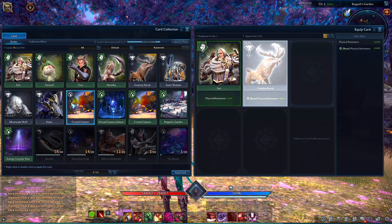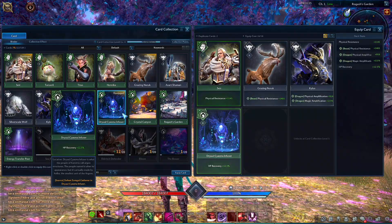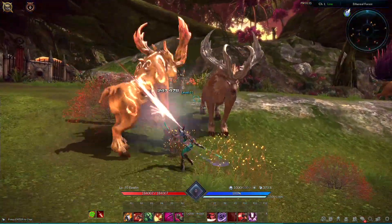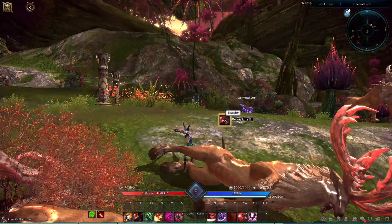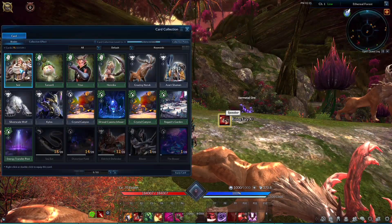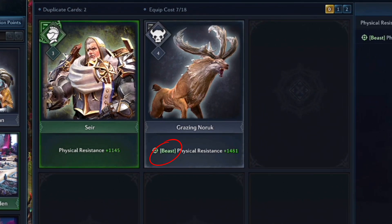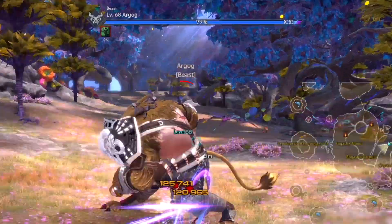Once you've got a few cards in your collection, it's time to equip them and go adventuring. The first two cards you collect, Seer and the Grazing Norik, both give a boost to your physical resistance. The Grazing Norik also grants additional physical resistance when fighting monsters with the Beast Tag.